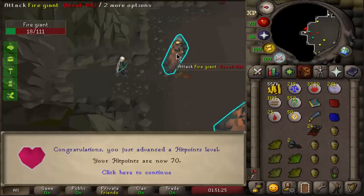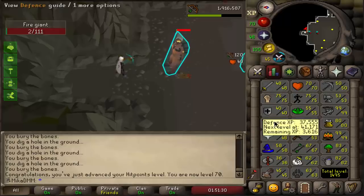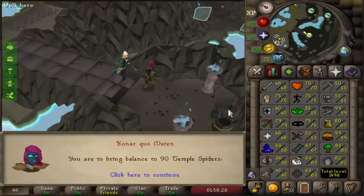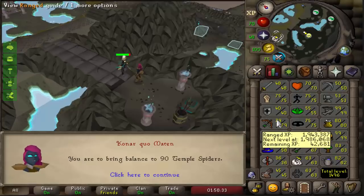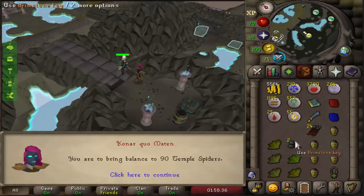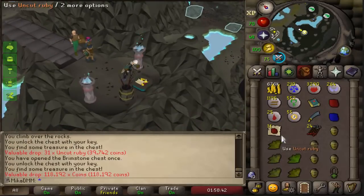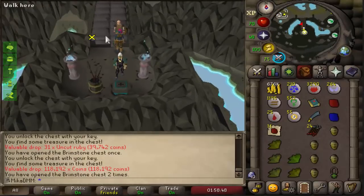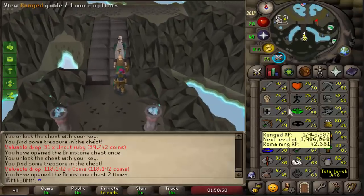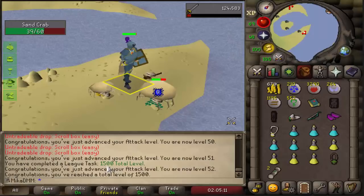Very nice level, 70 HP, and we're almost done with the task — 7 left to go, and close to 80 range as well. That task was extremely long, but we finished it. Got to 48 Prayer and almost 80 range, and we got two Brimstone Keys. Can we get something cool? That's quite nice, actually. Got coins as well — quite decent, not the best. I'm gonna get my melee stats up a bit, AFKing on Sand Crabs. We just get more points for reaching 1500 total. We're gonna claim them a bit later though.